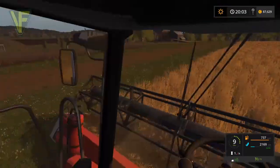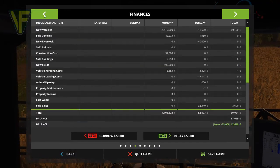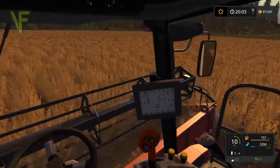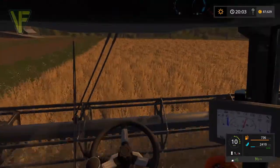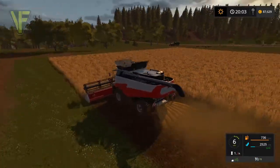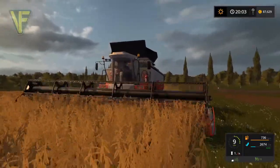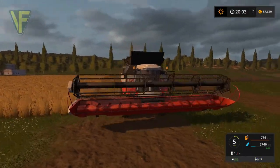In the meantime these soybeans might give us a nice little income. Let's have a quick look - soybeans are 1,300 at the bakery. So if we get a good load off this... we are coming up to 2,000 and we're still on the headlands. That would be excellent.